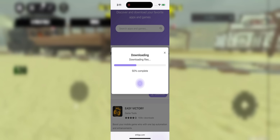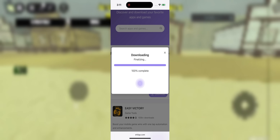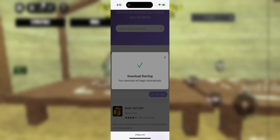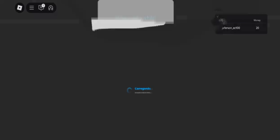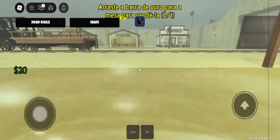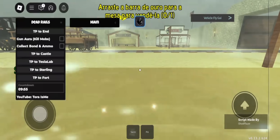Now sometimes, because of high traffic, the site might ask you to complete a quick human verification. This could be something like installing a free app or filling out a short survey. It's super easy and only takes a minute or two max. Once that's done, the download will start automatically and you'll get the full app on your device.